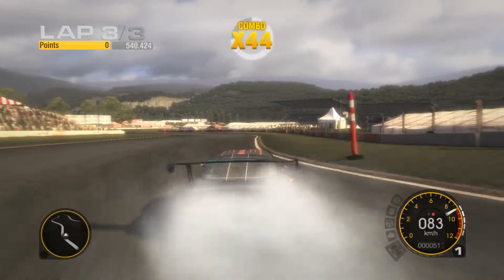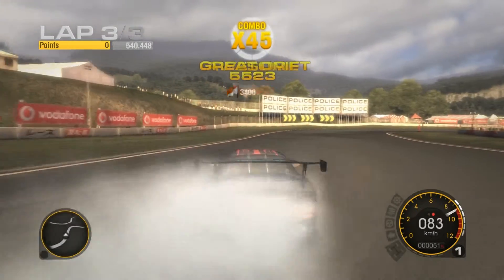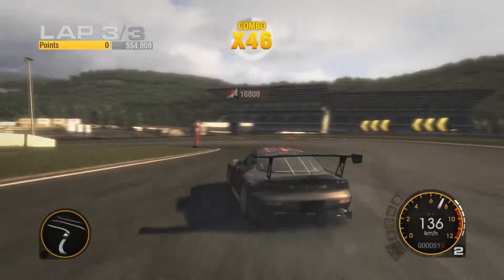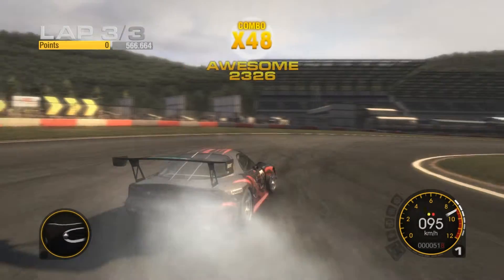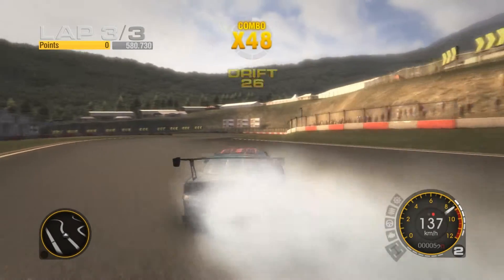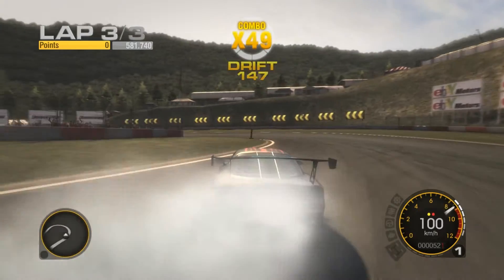This is the best track to practice on in my opinion. You can also practice on the downhill drift track, which is good for tight turns and risky maneuvers. The Yokohama tracks are also great for practicing drifting because they're a little more difficult than this one.